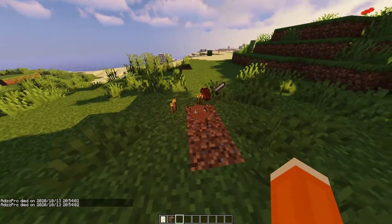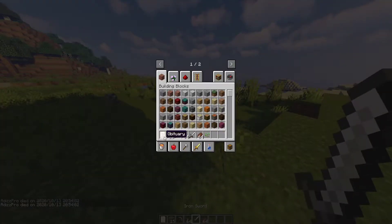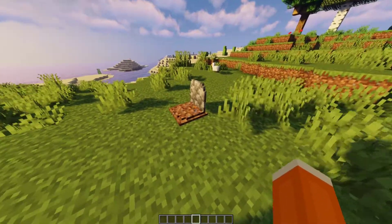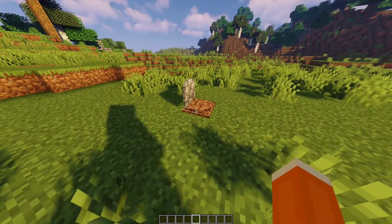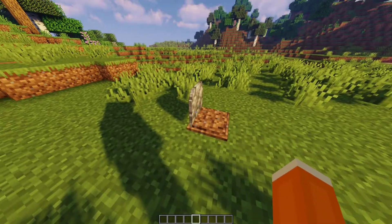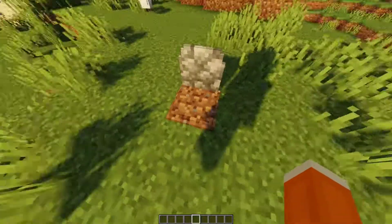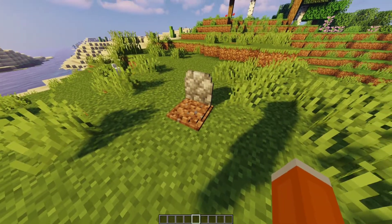You can right-click on the gravestone and it'll tell you information about the player. Once you break the gravestone, it will open up and you will get all of the items the player had. It's a pretty cool mod — if you die, your stuff doesn't go flying everywhere. It will actually go into a gravestone, so in a way it will save your stuff. It won't be on the ground spinning; you don't have to worry about it despawning.